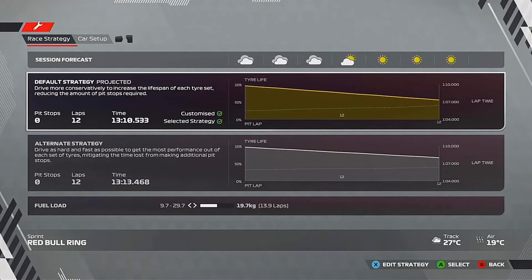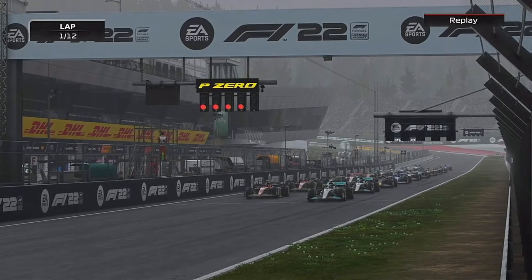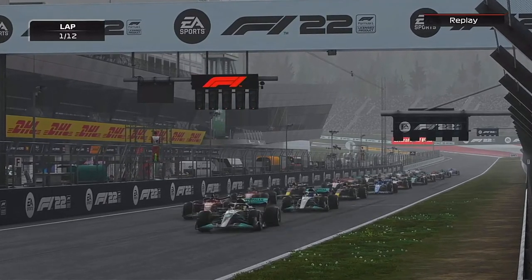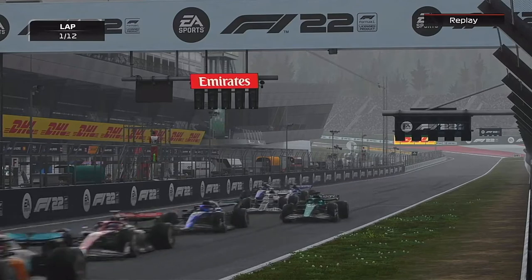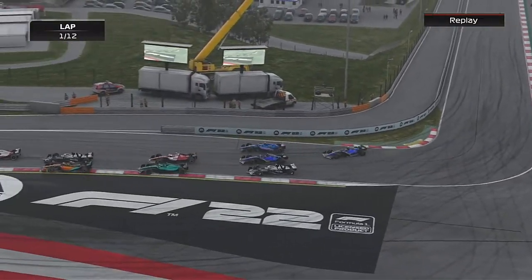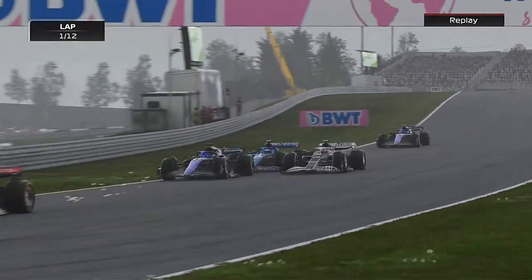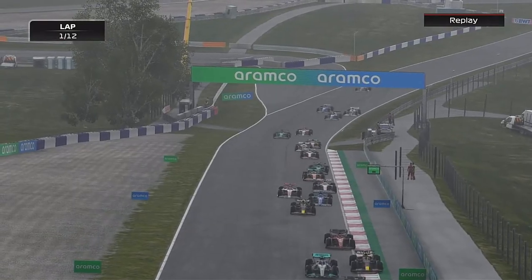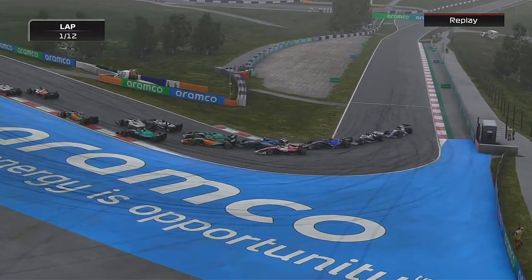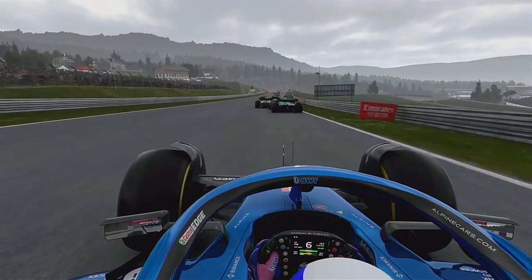The moment I saw Hamilton was on the front row with a penalty, I knew I messed up. It's a 12-lap shooter and we're starting last. As the lights go out, Lewis Hamilton gets a good start. We try to go to the inside but don't really gain many positions. As we head up we've gained no positions — the Williams is still behind us as we send it into turn 3.